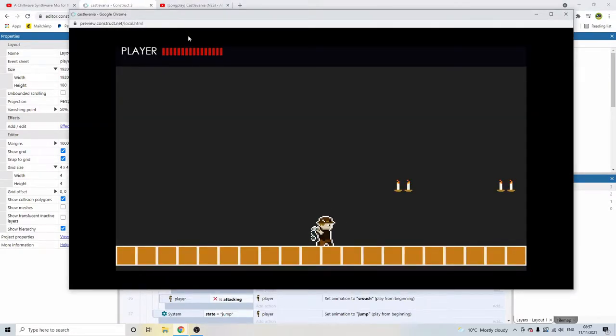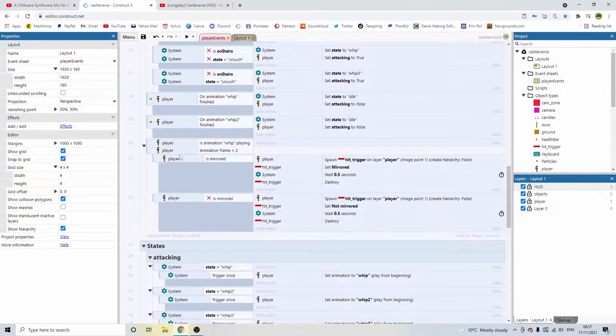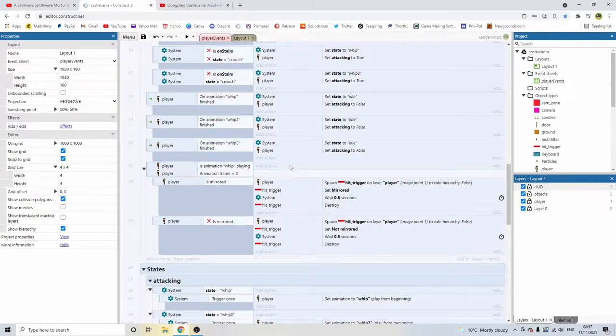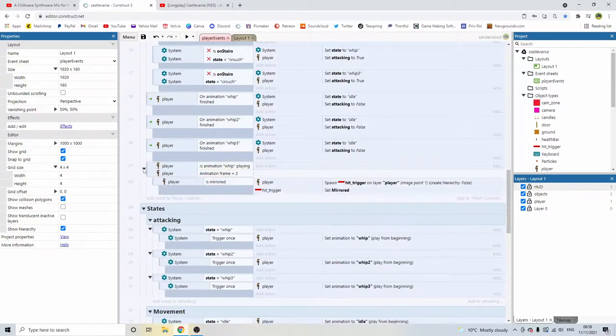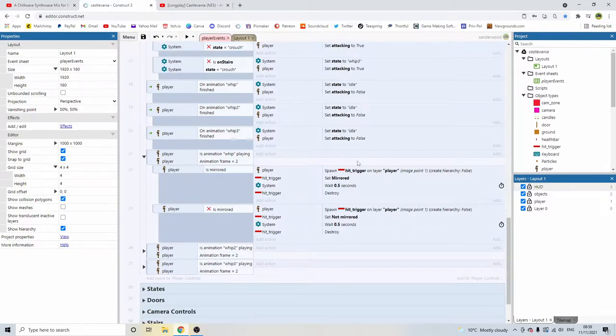There's another thing we need to add: this collision box — the hit trigger. The moment we're triggering that hit collision to spawn in, it's on frame two of the whip animation. We need that to spawn in if any whip animation is playing. The quickest way is to select that in-time block, minimize it, copy it, and paste it two more times, changing the animation to Whip 2 and Whip 3. Because we're reusing all of this code, we could put that in a function — and that will be a good thing to do to avoid repeating ourselves.